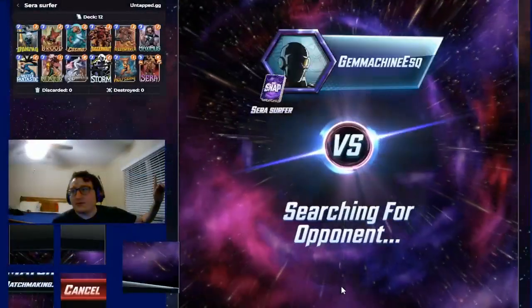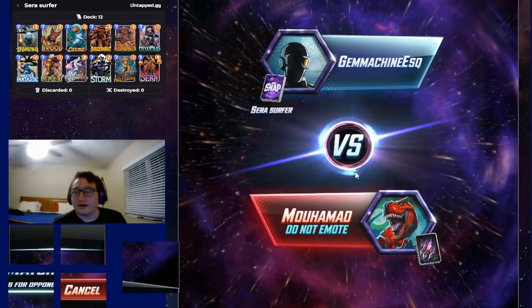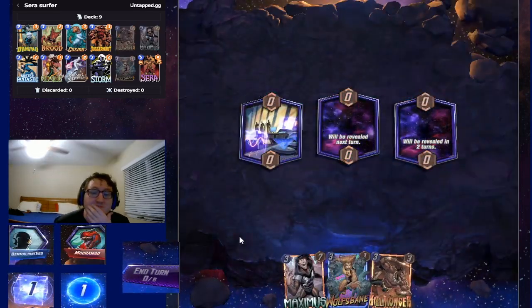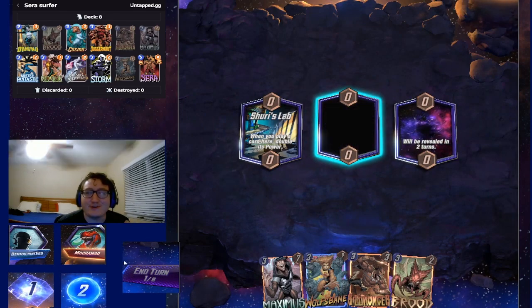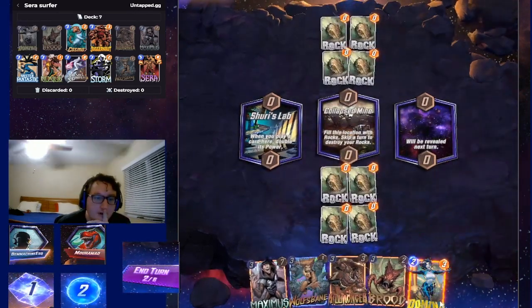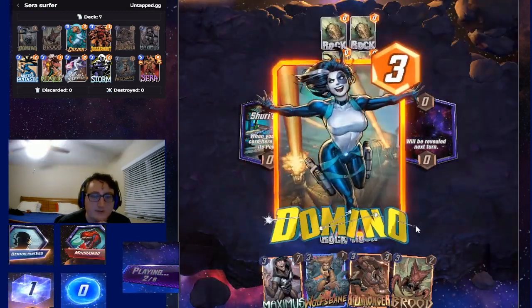We do have the tracker still going right there. I really do enjoy the tracker from Untapped GG — it really makes a lot of things easier and just kind of helps us out. We have Maximus and Wolfsbane in the starting deck, and we have Shuri's Lab and Brood. So if we draw Surfer, this is probably a snap. But we have Killmonger, so I'm not actually too worried about these rocks. We'll be able to get rid of them next turn.